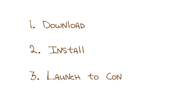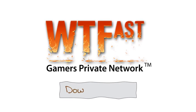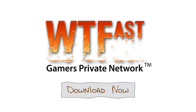To start using WTFast, simply download, install, and launch. Use WTFast to connect to your game whenever you want to play.